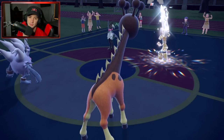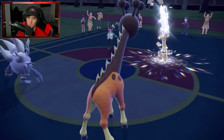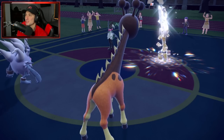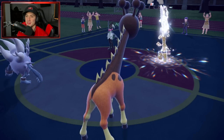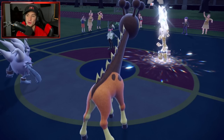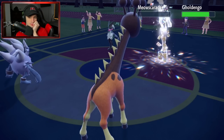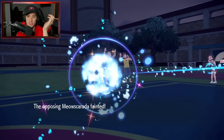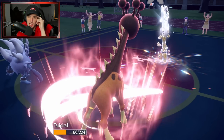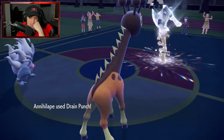We get rid of Meowscarada, do a little bit of damage to Goldenglow, and pop our third Throat Spray, which is huge. The Dazzling Gleam should be able to come out and get off some nice damage — and we pick up the KO! That is a really solid turn. Plus we have Trick Room for the rest of the game.